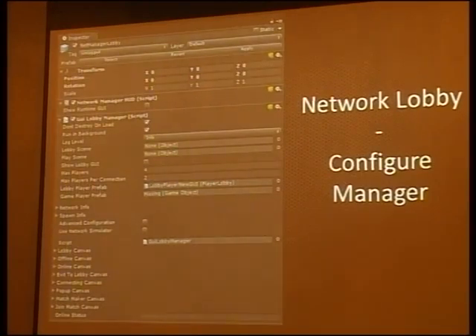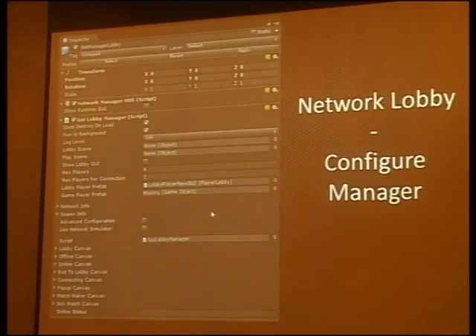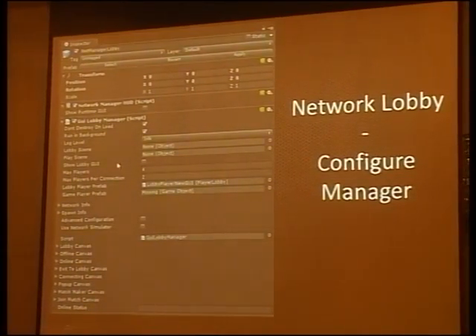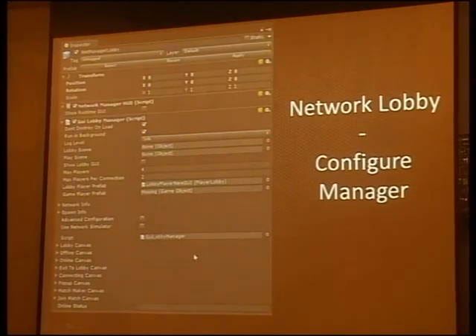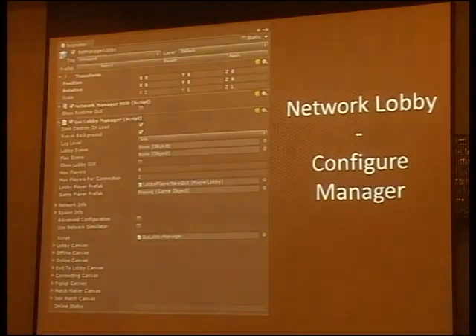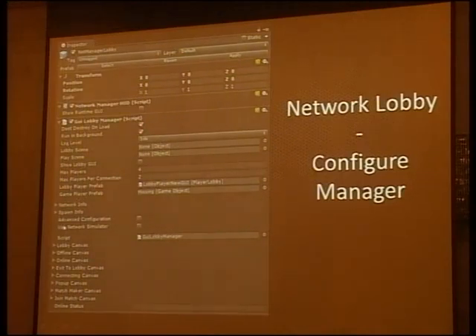Once the lobby is in the scene, you get a custom inspector showing what the lobby looks like. The NetworkLobbyManager is derived from NetworkManager, and the GUI LobbyManager is derived from NetworkLobbyManager, so many settings come from the base classes. You need to tell it what the lobby scene is and what the gameplay scene is — the scene where the game action takes place. You drag a scene object into the appropriate slot and configure it, and then it works.